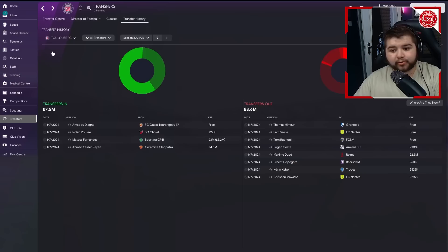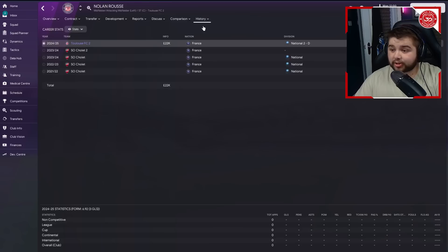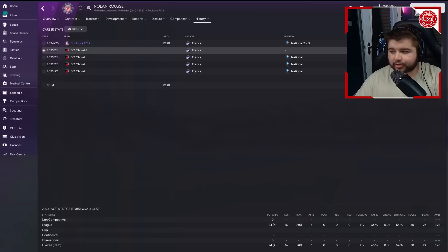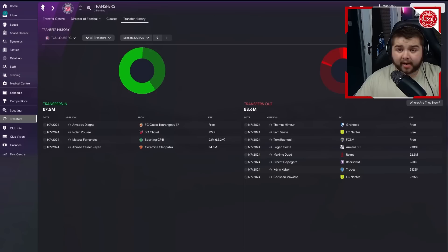Next is Nolan Rose from Sochaux for 22,000 pounds - a player I might not usually pick up, but his stats caught my eye: 28 appearances, 16 goals, six assists, 7.28 match rating. He's only 19 years of age with fantastic finishing for a winger, still plenty to develop. He can play on the wing or as a wide midfield option, and at 22,000 pounds he's a great purchase.